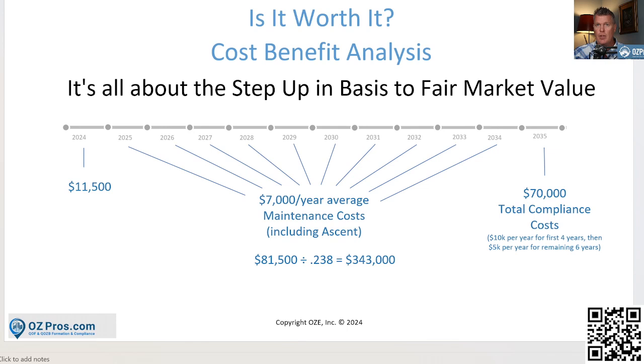If you want us to handle everything — and you certainly don't have to — we've modeled it out: we charge the full price for the first four years, $10,000 a year. We'll do everything we can to shorten that timeline, but assuming four full years at full price, then it shifts to $5,000 a year thereafter. Total compliance cost over ten years: $70,000.